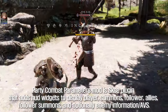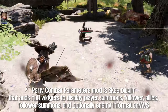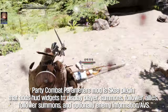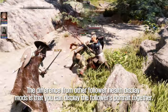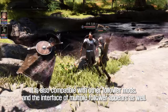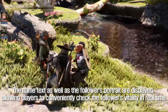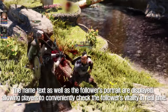Party Combat Parameters Mod is an SKSE plugin that adds HUD widgets to display player, summons, follower allies, follower summons, and optionally enemy information. The difference from other follower health display mods is that you can display the follower's portrait together. It is also compatible with other follower mods, and the interface for multiple followers appears as well. The name text and the follower's portrait are displayed, allowing players to conveniently check the follower's vitality in real time.